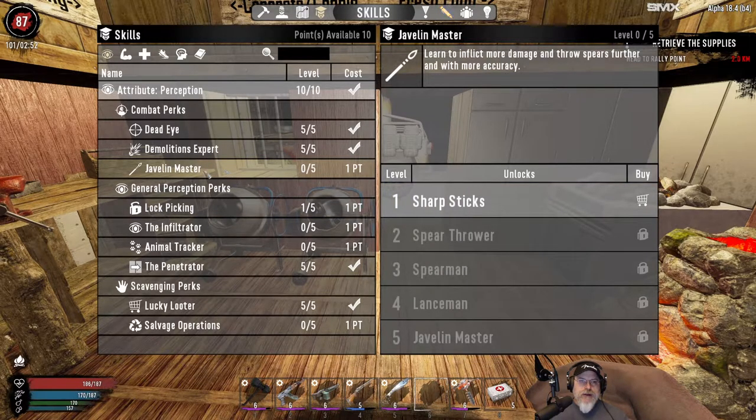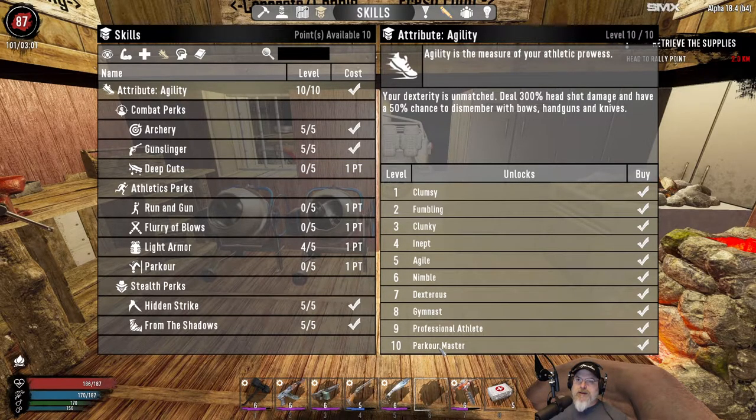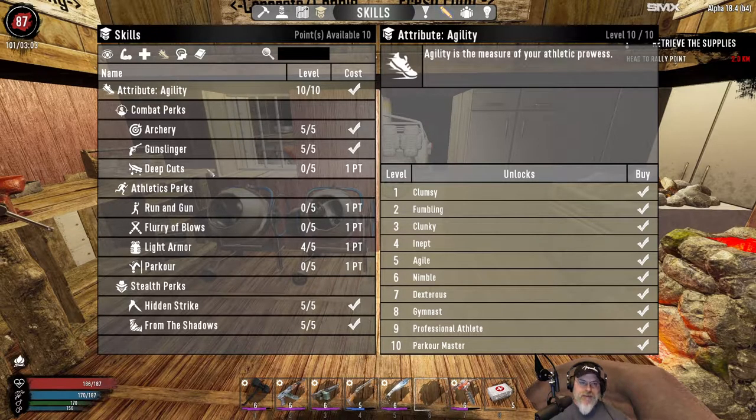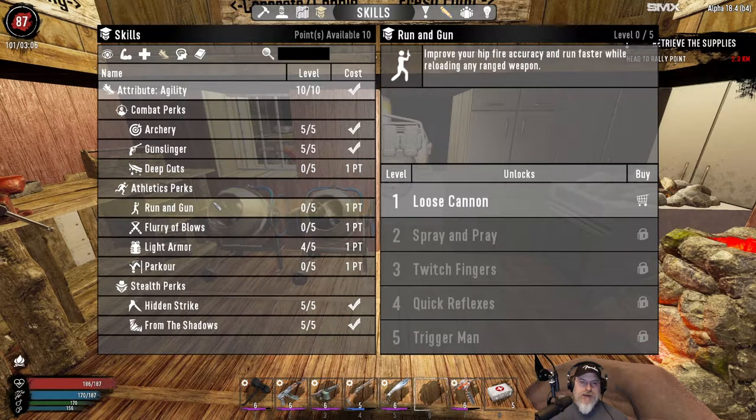I had considered doing either Javelin Master or using the knife - Deep Cuts - for our melee, because we need to have a melee weapon of some sort. So we can either do Javelin Master or max out Deep Cuts and use the machete as both our butchering and melee weapon. Theoretically we could do both, but I don't know that it makes sense. We could also take Run and Gun up to five, which gives us no movement penalty when reloading while running - that's pretty significant.